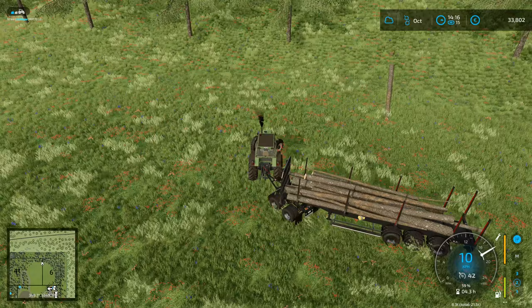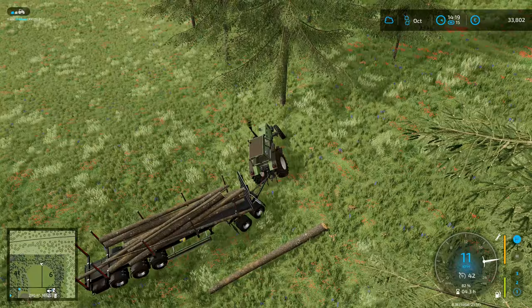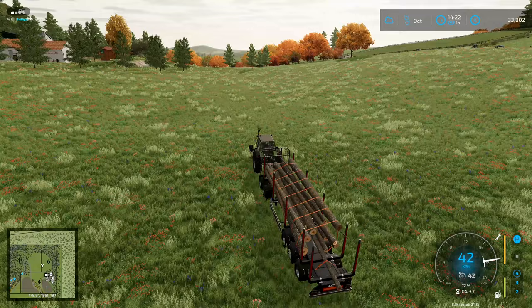Let me check which side of the load — yep, that's right. Bring it around fairly sharp, like that. Haul it up the hill and there we go — last one loaded. Let's put the straps on and then we can head to the sawmill.